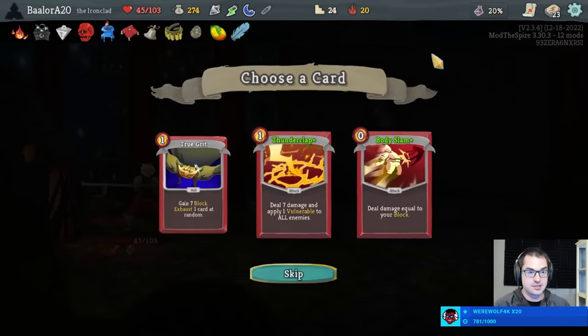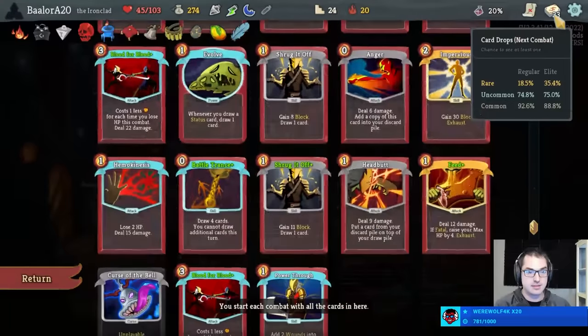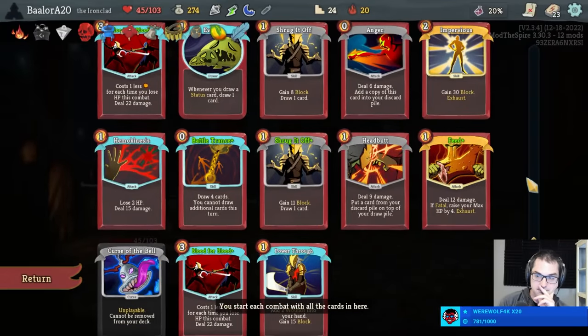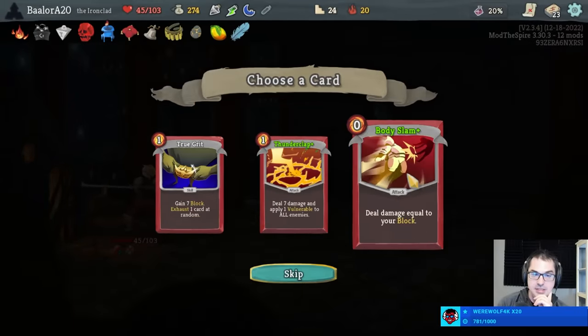Offered a free Body Slam — that's actually not bad. Red Skull Ruiner, it's true. I do kind of dig this Body Slam — because we have Impervious, Power Through, and Shrug Plus, we can block for quite a bit. We also have pretty good card draw. I'm gonna take it, and then maybe upgrade our Power Through for Plus 5.